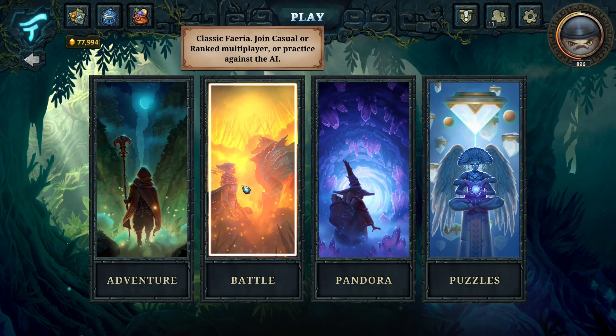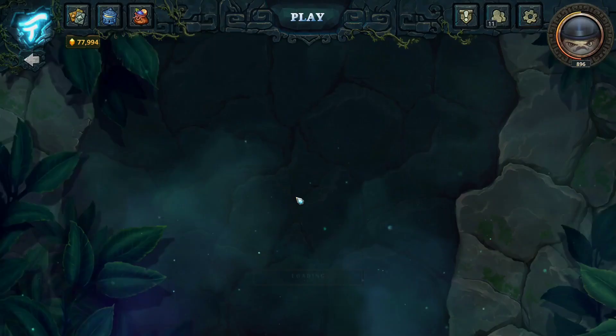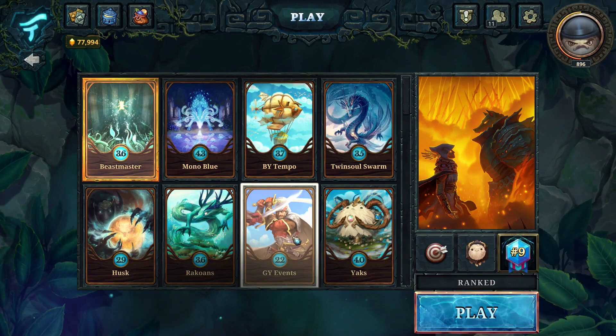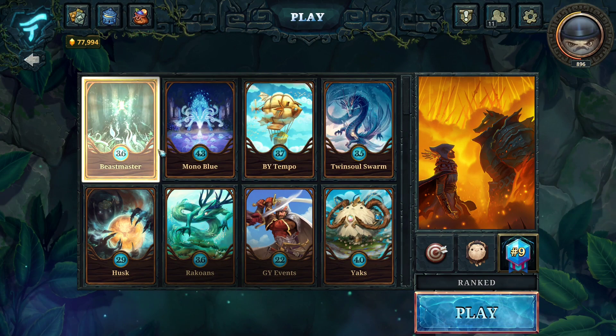So let's take a look at battle mode. This is the standard mode for the game with the standard board, four Faria wells, and everything else. Any decks that you've built will show up here on the left and you can select one to play with. By default, the deck you played with in your most recent match will be selected, or if you had just clicked the save button on a deck list in the deck building page, that deck will be your default instead.